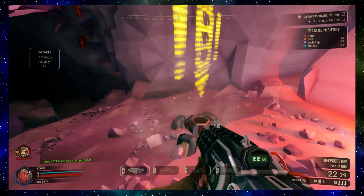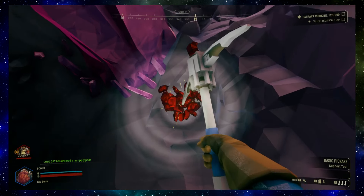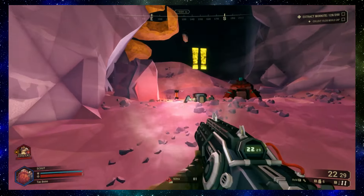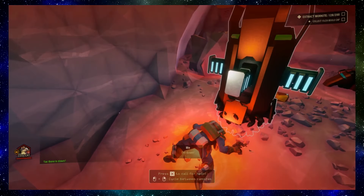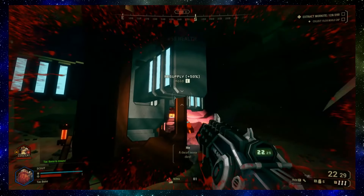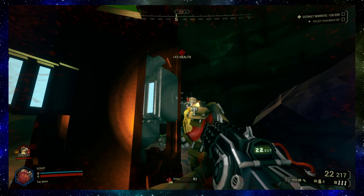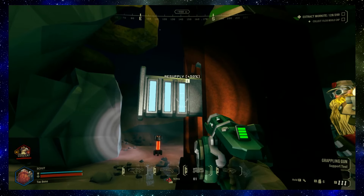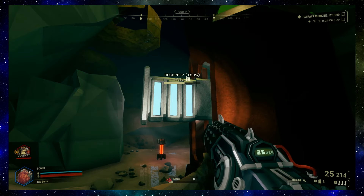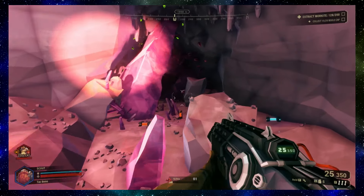I ordered a resupply! Stand back - supply pod inbound. This is like Helldivers - we better watch out for the bad guys. I'm putting down a turret just in case. A dwarf never dies! Grabbing ammo - you missed some sugar! That's two racks for both of us. I'm taking some of the ammo. Awesome, fully loaded. Alright, I'm gonna recall this sentry gun.